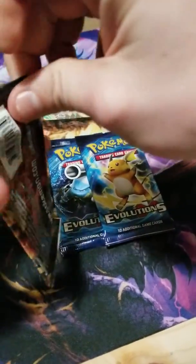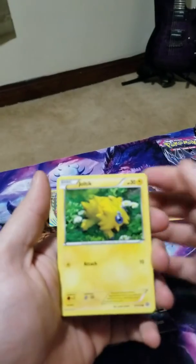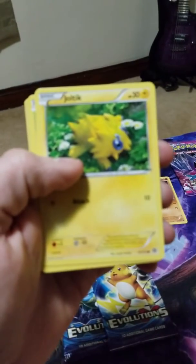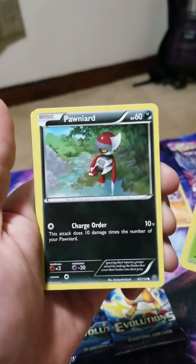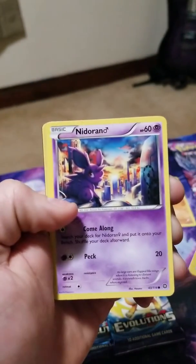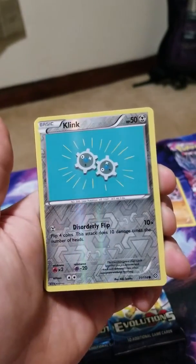I've heard about the Break cards but I don't think I've ever actually checked one out up close. Opening Evolutions now: Joltik, Tangela, Ponyta, Ponyta again, Oshawott, Nidoran, and a Reverse Foil Clefairy — just some weird old-looking artwork.